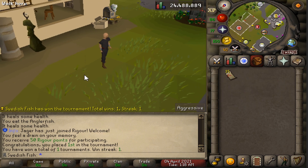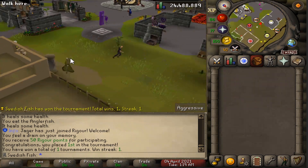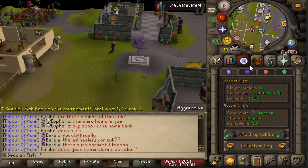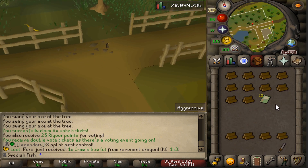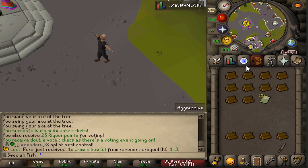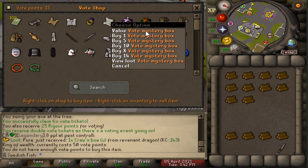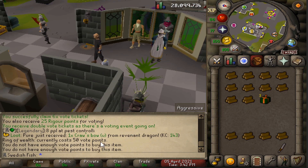For winning we get 50 Rigor points and 35 PK points — not entirely sure where you spend them but that's pretty cool. It's the next morning, we just voted and got 12 more voting tickets. It's currently double voting. I have 15 points so I'm just going to buy three vote mystery boxes.